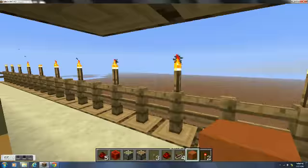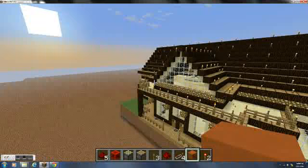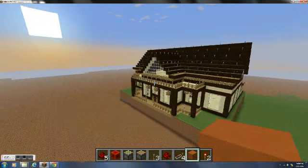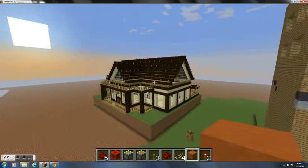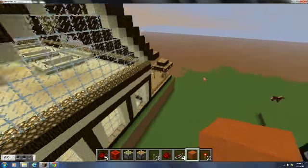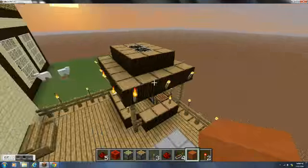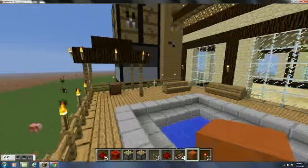So this is pretty much it — it's really big and really fancy. I forgot to show you the backyard: it has a pool, an area to keep your stuff, and a jukebox.